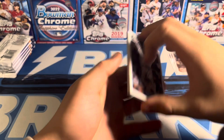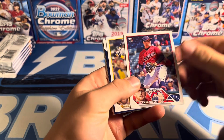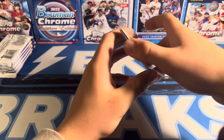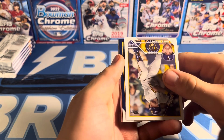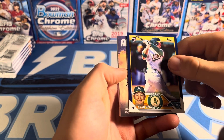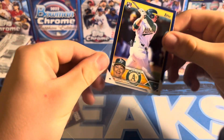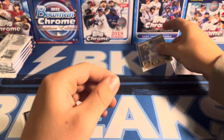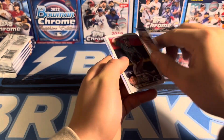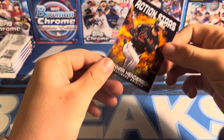It looks like we got a retail blue in this pack — Tanner, pretty good. Retail blue. Ryan Noda. And we got an Action Stars Gunner Henderson. I'll take that Ryan Noda retail blue rookie. Gunner Henderson Action Stars — I'm actually kind of a fan of these inserts. I like them.